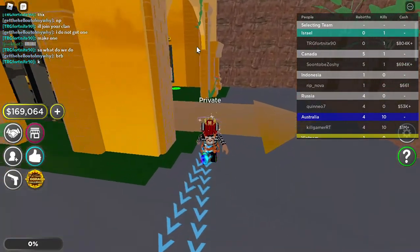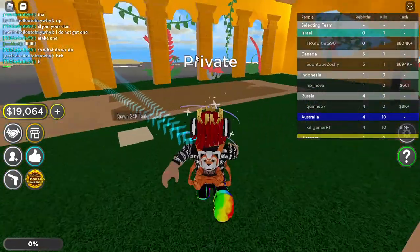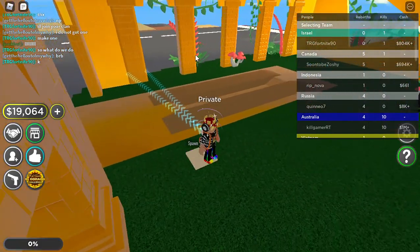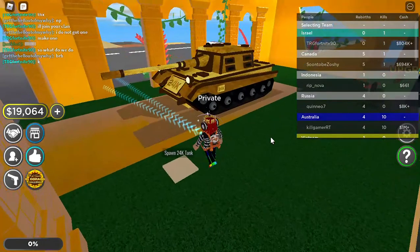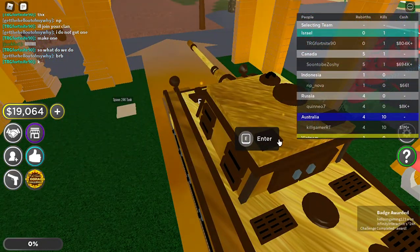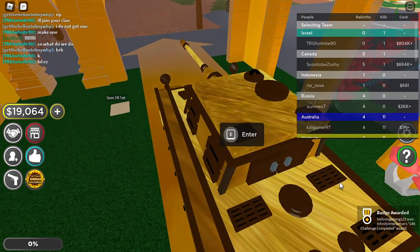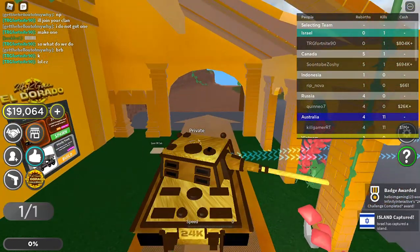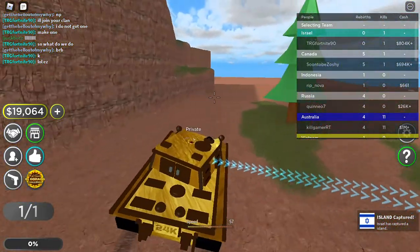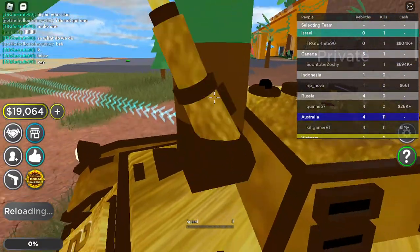Let's walk over here and we should have the badge. Click Spawn In — it's still loading. There we go! We got the badge — it's the 24k challenge completed award. Now click E to enjoy it. That's how you get the 24k completed badge!